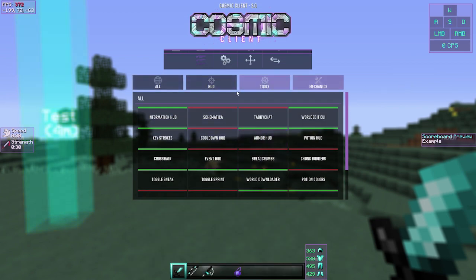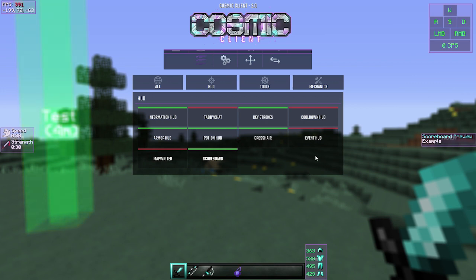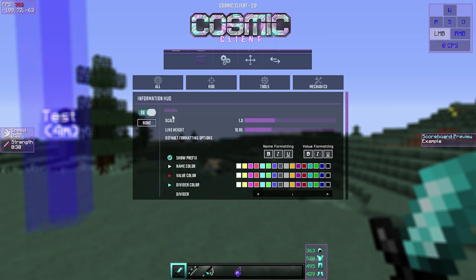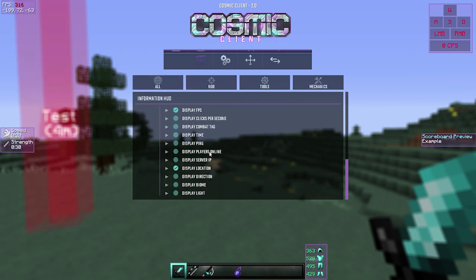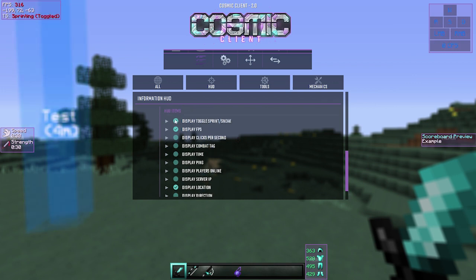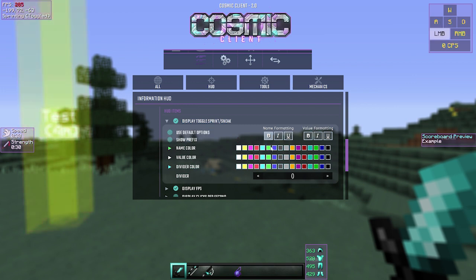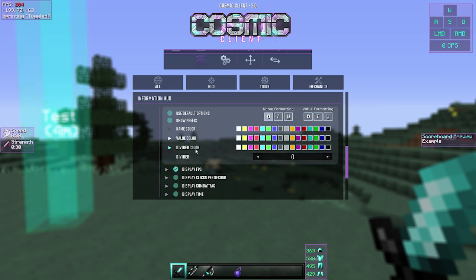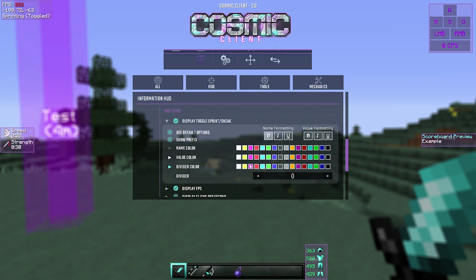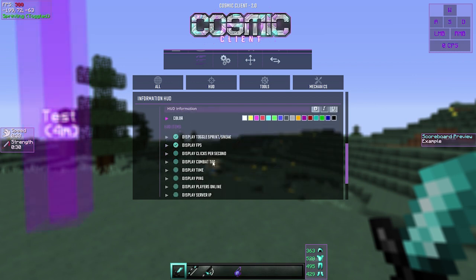In Settings you have all your mods separated into different categories. I'm not going to go over every single one because there are too many and most are self-explanatory. The Information HUD lets you display ping, time, combat tag, CPS, FPS, toggle sneak status, and more. You can change the color of your toggle sneak by going to the value option — I'll set it to green just to test.